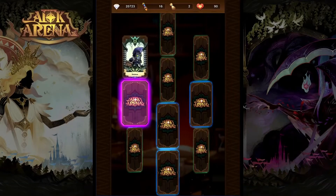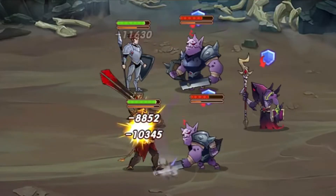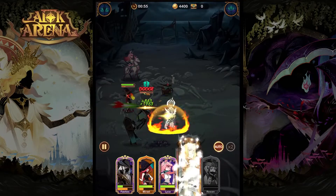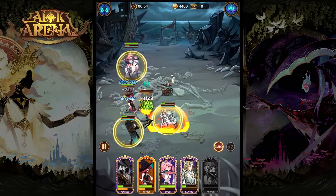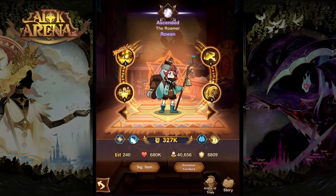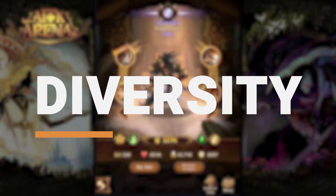Developer Lilith Games has balanced the game so that your initial squad deliberately becomes less useful, and this waxing and waning of character ability continues throughout the game. Being a great long-term AFK Arena player requires you to be responsive and know when to shuffle your team. In other words, diversity is a core tenet of AFK Arena's game design, and this rule doesn't just apply to character rosters.